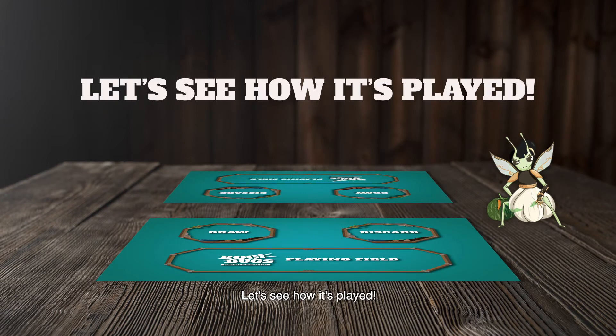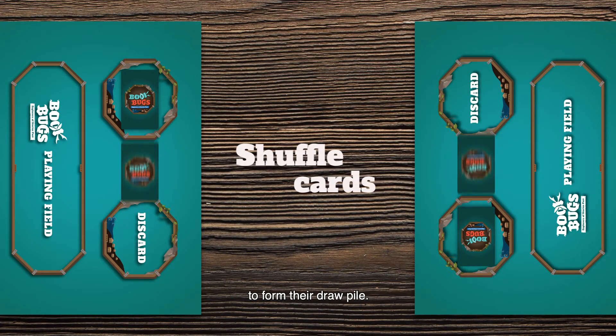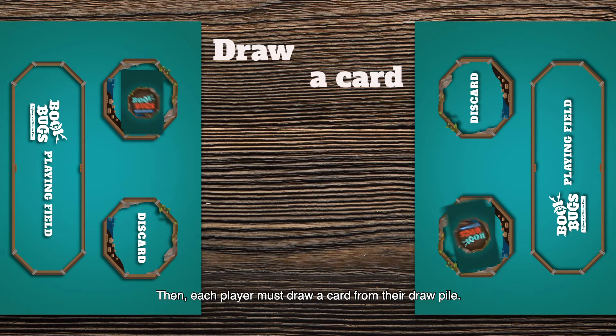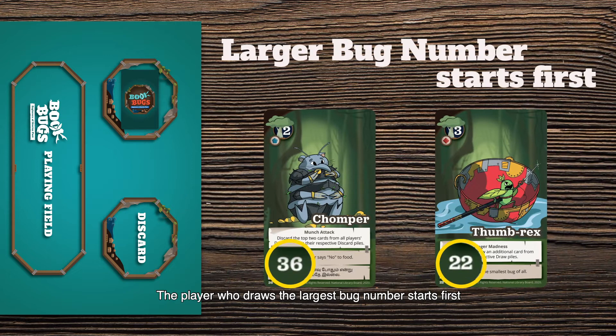Let's see how it's played. To start the game, all players will shuffle their cards to form their draw pile. Then, each player must draw a card from their draw pile. The player who draws the largest bug number starts first.